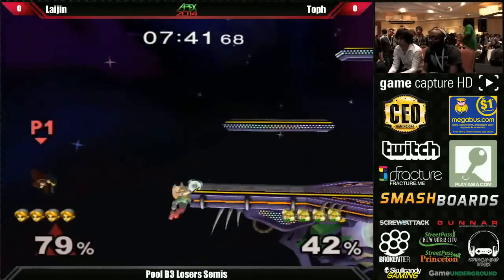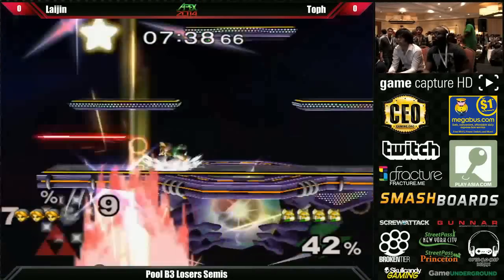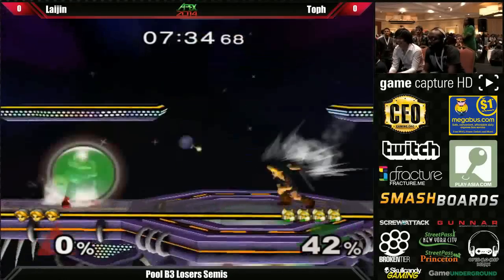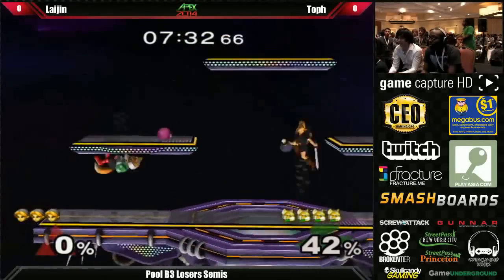Nice scenario to get out of that. Great pressure. Nice edgeguard. And this was an issue that we saw in the Link versus Young Link match — those characters couldn't really edgeguard each other.